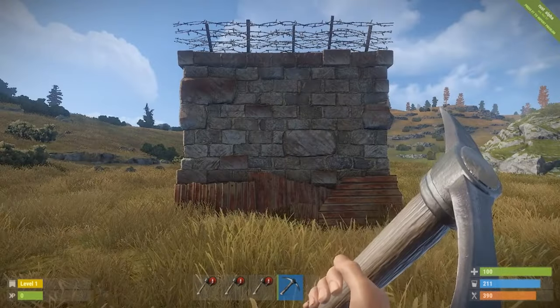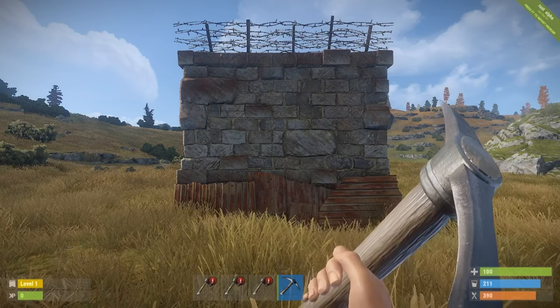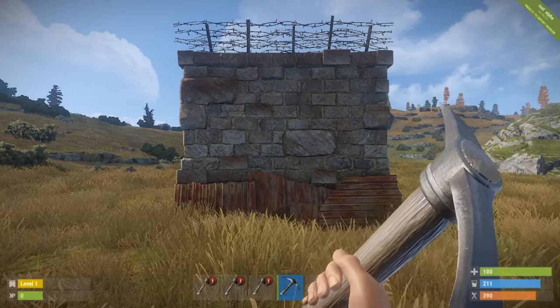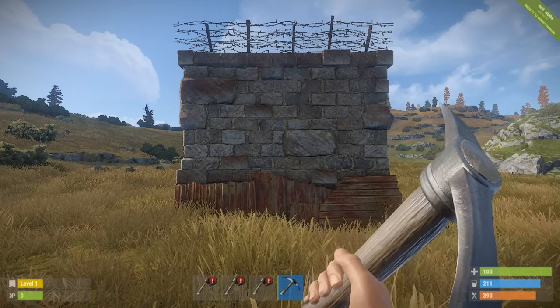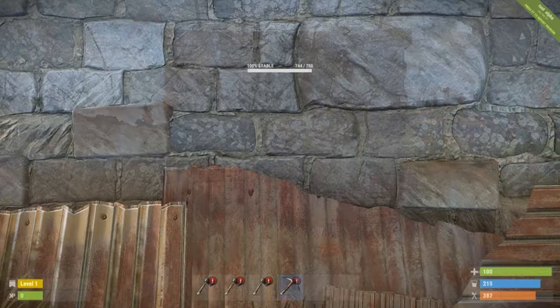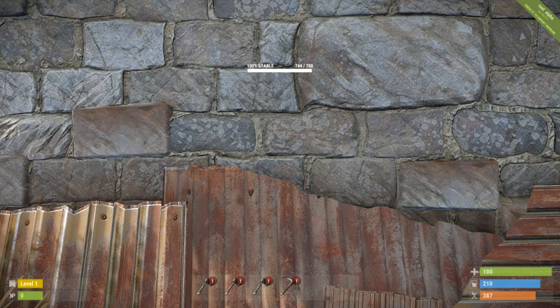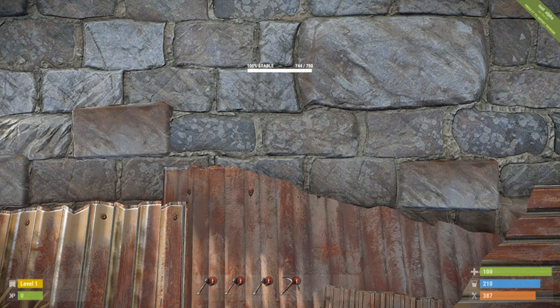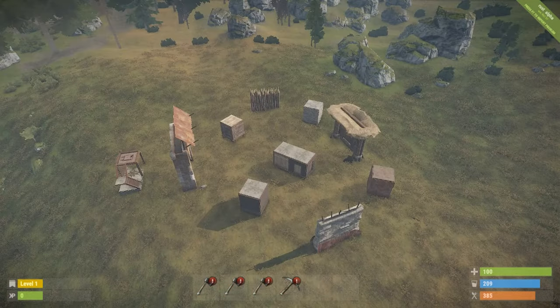For the last of our building components today we have the stone external wall. Like the wooden one, the gate and the wall share the same health and take the same damage, so we'll only be demonstrating this on the wall. We have managed to do 6 damage out of the 750 health, meaning we'd need 125 pickaxes to get through. 125 pickaxes will cost us 12,500 wood and 6,250 metal fragments, and it would also take us 3 hours, 7 minutes and 30 seconds.